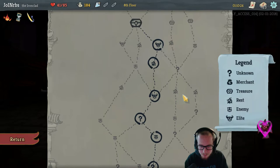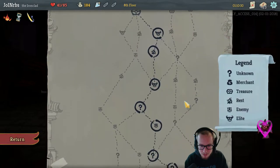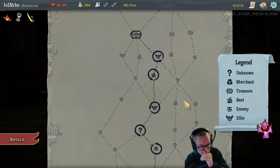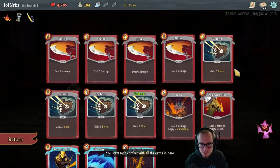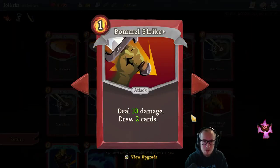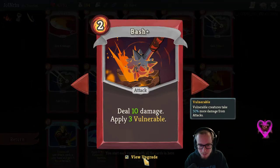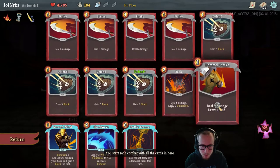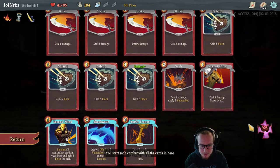Let's talk about campfires. I think there are a lot of people who really like paths with most campfires through acts. I tend to prefer paths with most elites, with the caveat that they're only good if you can actually kill the elites. But campfires are very, very strong and the reason is that they let you upgrade cards. So if we upgrade our Pommel Strike, now it's a better card. Bash is a very good first upgrade on Ironclad because getting three vulnerable instead of two is a huge difference. Pommel Strike is an incredible upgrade because drawing two cards is a lot better than drawing one card.